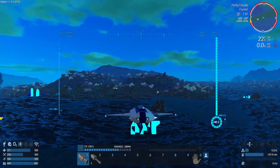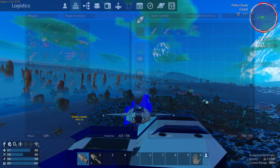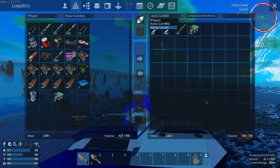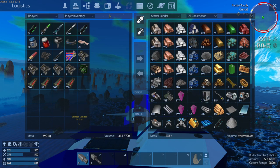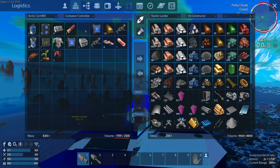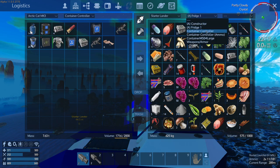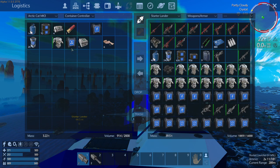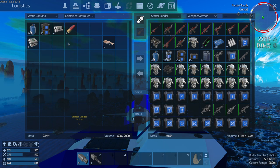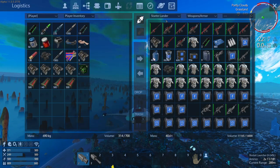Alright, let's see here. Let's go to the lander, drop that off — and those and those. Okay, drop that off in there. We'll go to the fridge with this. That works. Weapons and armor — go ahead and drop those off, and those 20 fusion cells as well. So now we're down to 608. That's not a bad weight right there. Let's go back to player. Alright, good.